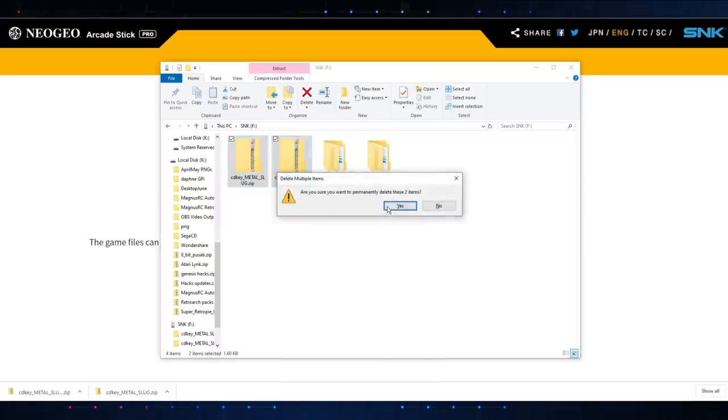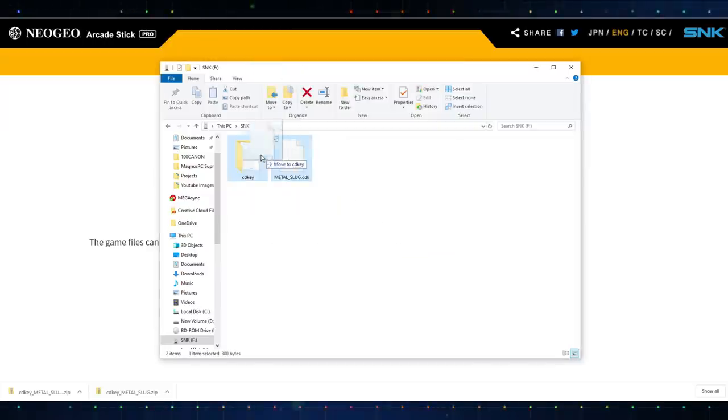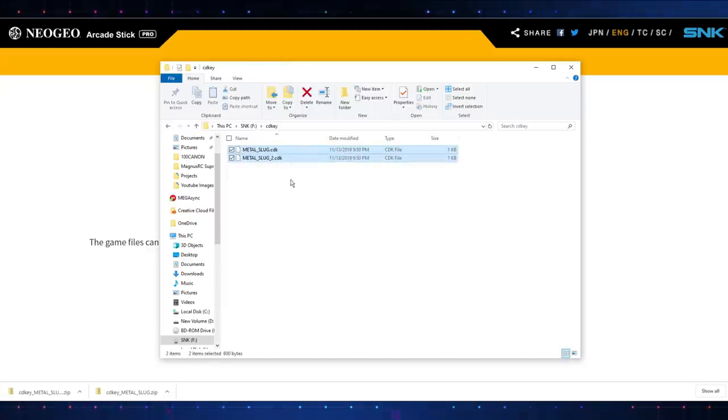Go ahead and get rid of those zip files. You could do one at a time, but we're not. Go into the first folder — we have Metal Slug 2 first. Get to the CD key inside it and take that to the root of the drive. So now we have the CD key folder with Metal Slug 2's CDK file at the root. Get rid of that extracted folder, then go into the Metal Slug 1 folder, go to that CD key folder, and get the CD key for Metal Slug 1. Put it in the root of the drive as well. So on the root of your drive, you want to have the CD key folder, and inside it you'll have both of the CD keys.